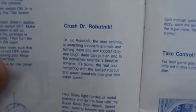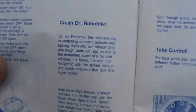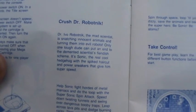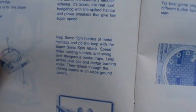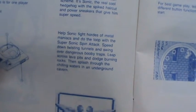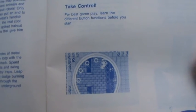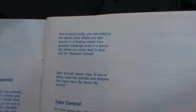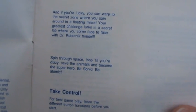"Crush Dr. Robotnik. Dr. Ivo Robotnik, the mad scientist, is trapping innocent animals and turning them into evil robots. Only one tough dude can put an end to the demented scientist's fiendish scheme. It's Sonic, the real cool hedgehog with the spiked haircut and power sneakers that give him super speed." So there you go — it is his shoes, according to the original Sonic 1 manual. "Help Sonic fight hordes of metal maniacs and do the loop with the supersonic spin attack. Speed down twisting tunnels and swing over dangerous booby traps. Leap across lava pits and dodge burning rocks and splash through the chilling waters in an underground cavern." And of course we have a lovely close-up of Dr. Ivo Robotnik himself, as well as a tiny screenshot of going through a loop in Starlight Zone. "If you're lucky, you can walk to a secret zone where you can spin around a floating maze. Your greatest challenge waits in a secret lab where you come face to face with Dr. Robotnik himself. Spin through space. Loop till you're dizzy. Save the animals and become the superhero. Be Sonic. Be atomic." Oh yeah, this is 90s.